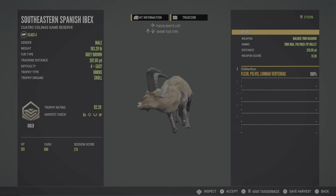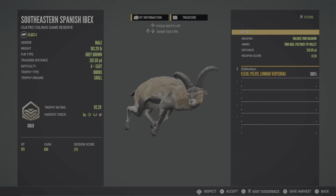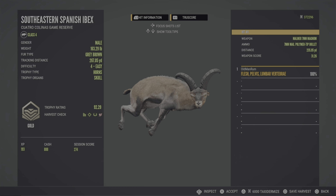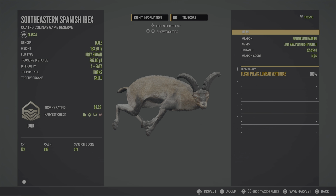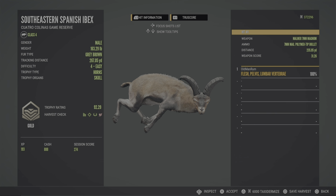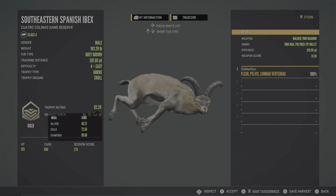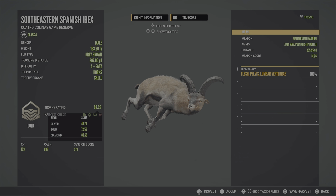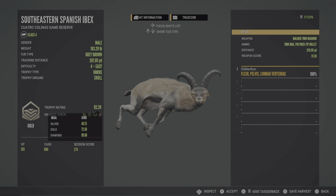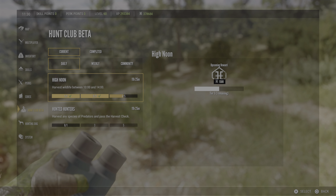I was just trying to do the daily Hunt Club challenge — shooting five between the time of 10:00 and 14:00 — and I just saw this guy running, thought he was a big one, and shot him without making a vital with the seven millimeter. He's a gold and we did not get the harvest check, which means he was a diamond — 92.29, they need to be 89.68. Messed up diamond. That's how it goes — that daily challenge cost me a diamond.